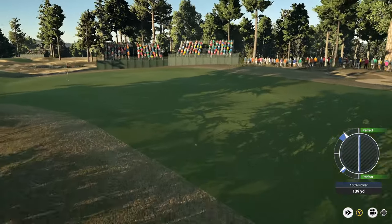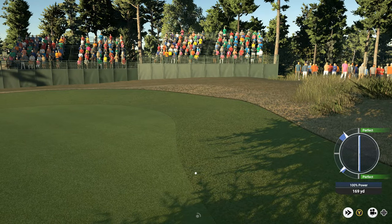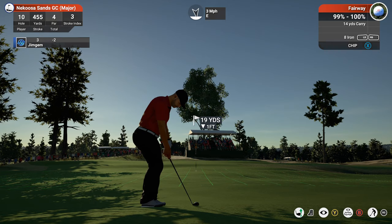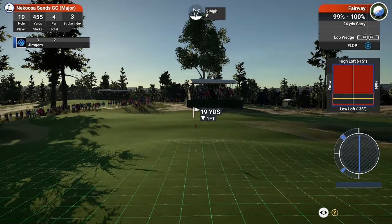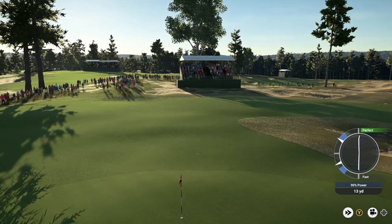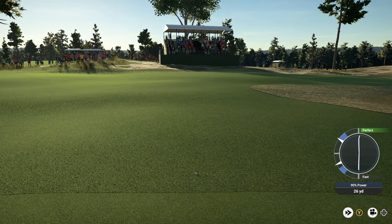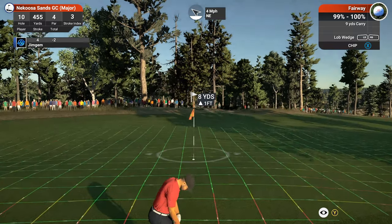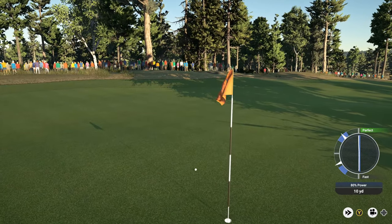That was a flyer — that actually worked out better than expected. Going to come on — if that came back on the green it'd have fed down towards the hole. 19 yards, one foot down — going for a little flop shot with some loft on a nasty downhill slope. Crap — that downhill slope got me. Maybe should have chipped it. This is for par — can we get this? We're going to hit another bogey.